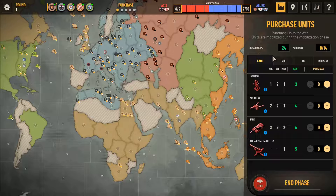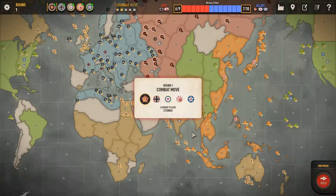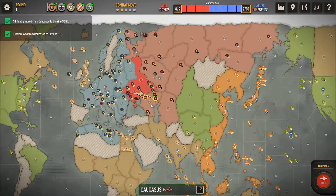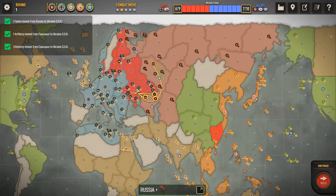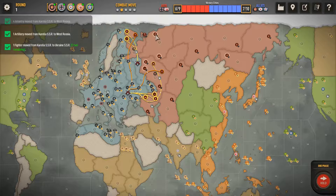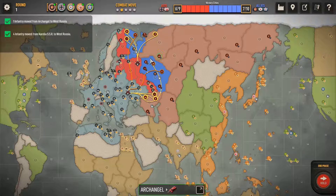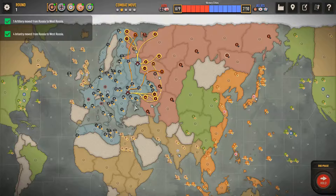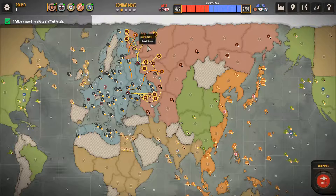I always do the standard same combat moves each time, but lately I've been buying 4 infantry and 3 artillery first round. So the standard is 9 going to Ukraine and then the rest all go to Western Russia. Standard 12-9 opener and overall that's where I go, so let's see what happens.